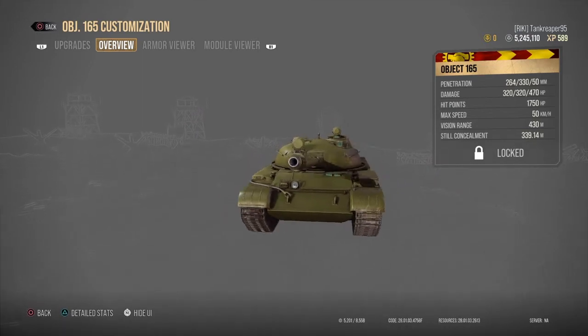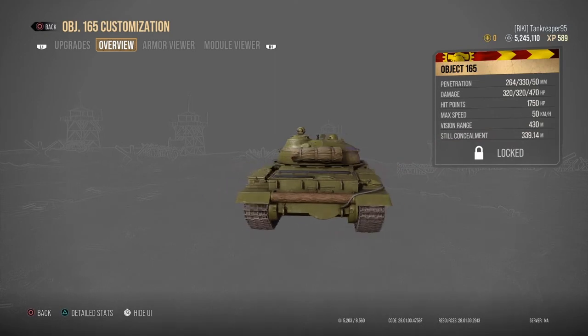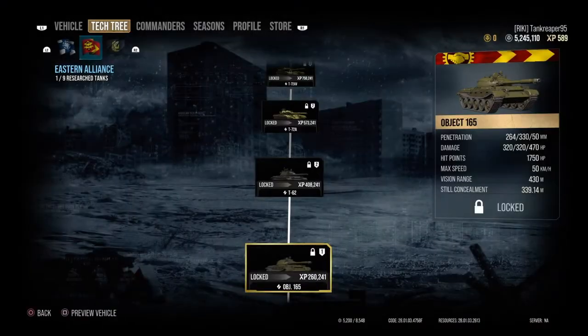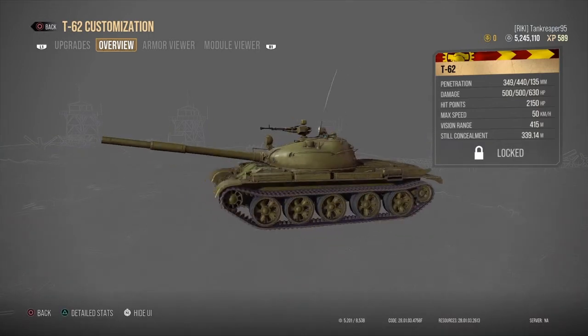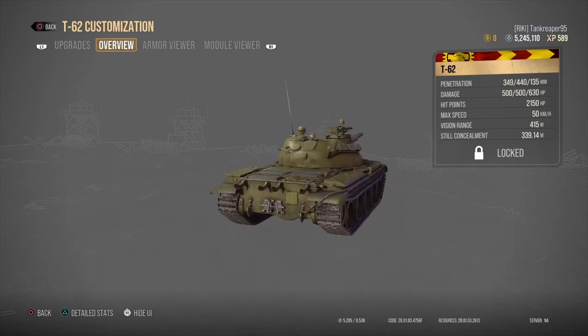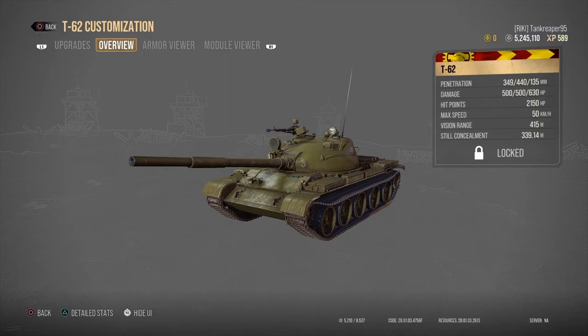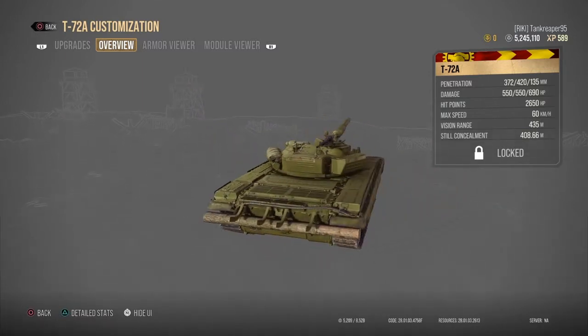I'll just call these MBTs — main battle tanks — for simplicity. The Object 165 has a very low profile, very sneaky. The T-62 at Tier 14 costs five million four hundred thousand credits — beautiful and sexy. The T-72A at Tier 15 costs six million three hundred and twenty thousand credits, with typical Russian low-profile rounded turret and sloped frontal armor.